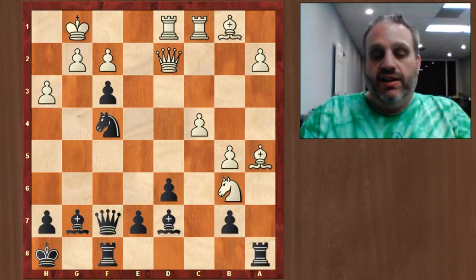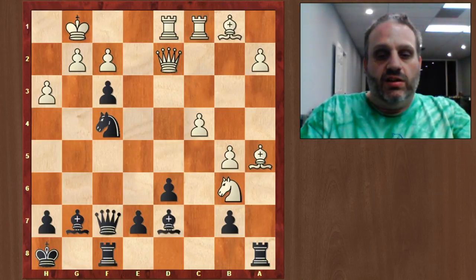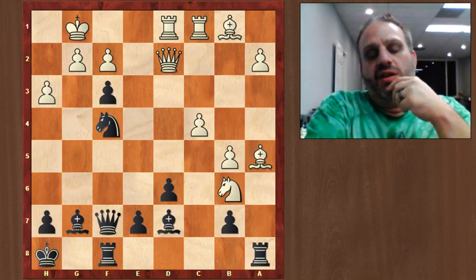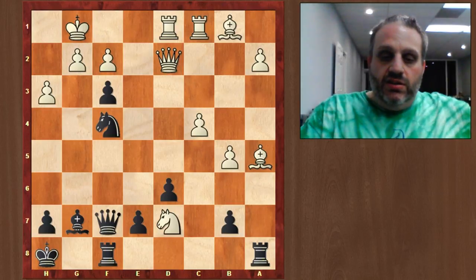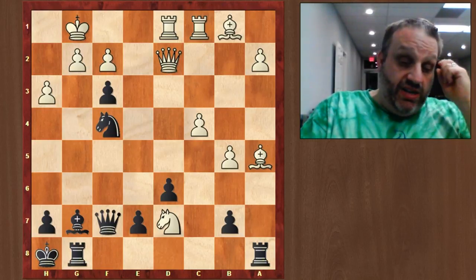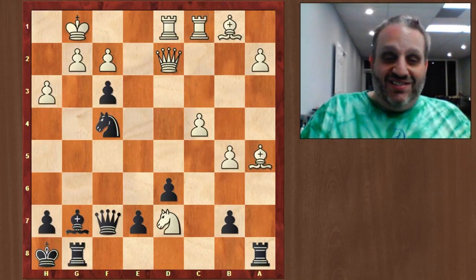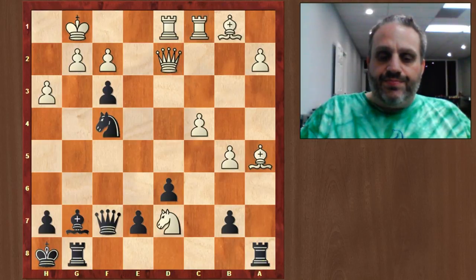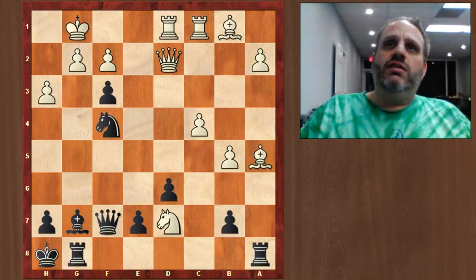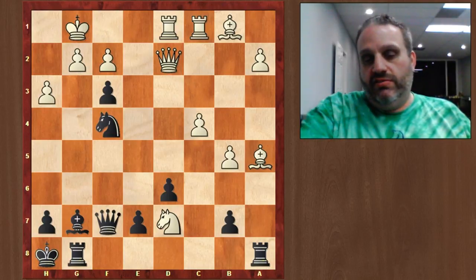Knight F4, ignoring all of his threats, because I want to checkmate him — that seemed like a good idea. And here he's in a lot of trouble. He played knight takes D7 — that's the reason why he played knight B6. And I played G8 and I'm down a piece, but none of his pieces are defending his king. I was telling you earlier that he should have played bishop E4. He could play bishop E4 here and he's equal, but it's the kind of equal where I want to have black because this king is under terrible pressure.